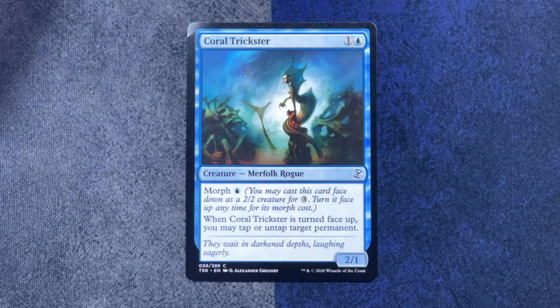I actually don't know what's in the whole set, so I am kind of keen to look at them. What's this? Oh, Coral Trixster. It's Morph, but it's cheap to turn up and then you can twiddle something. Morph's in this. That's neat.